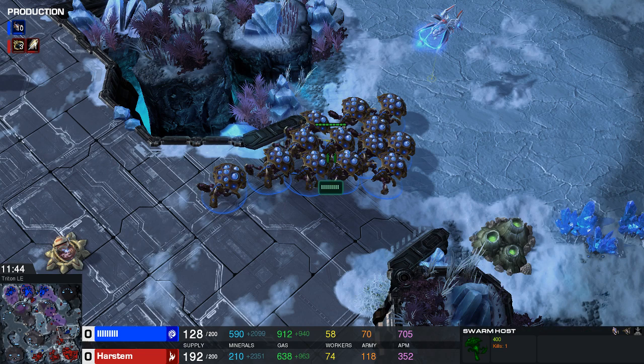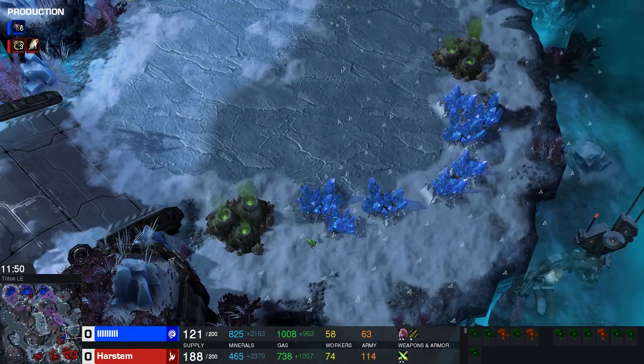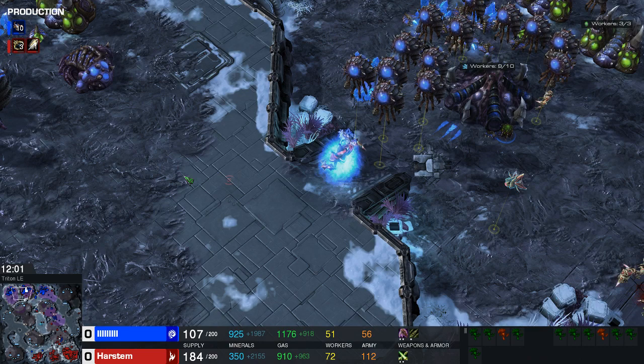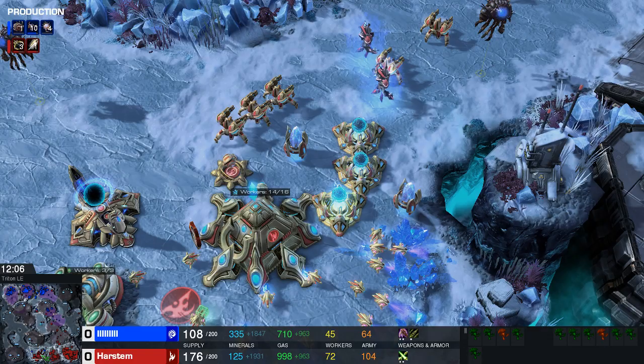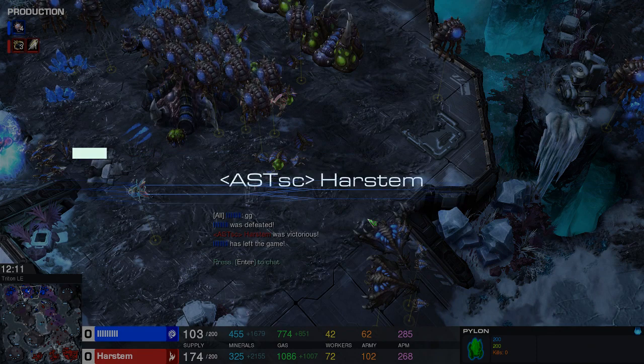This is how the game should go — this was a pretty perfect game and I don't expect it to go this easily every time. The main takeaways: cover important areas close to your main base with a void ray or oracles, make sure as few Nyduses go up as possible, you don't need Storm unless you're moving out for a kill, and get plenty of batteries at your third base. I hope this was useful — subscribe if you enjoyed it, and I'll see you next time.